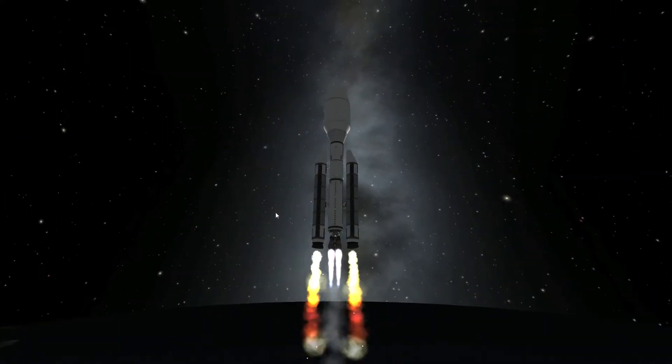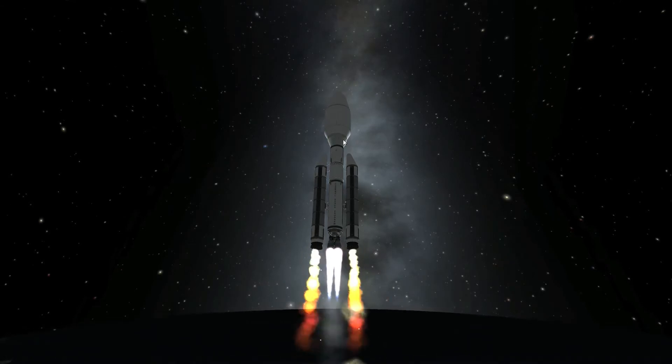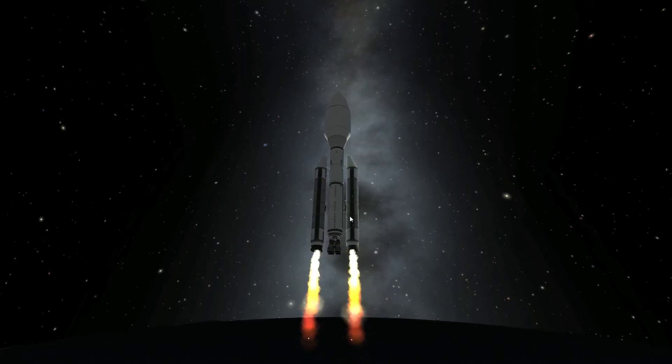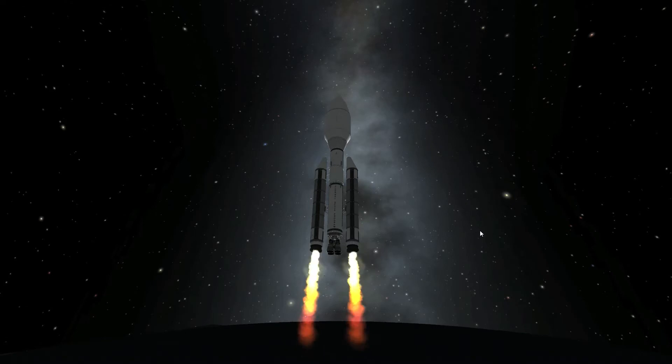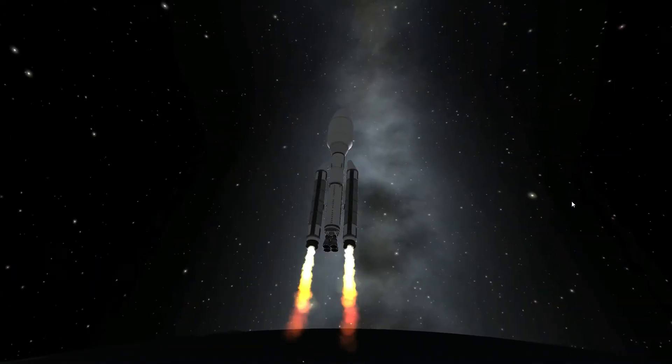This rocket looks very small compared to the size of the fairing, but the fairing is very big just to go around the living compartment. It's not a heavy load so it works just fine. Most of this flight is actually with the solid boosters instead of the main rocket, but it just worked fine and I didn't see a reason to fix it.